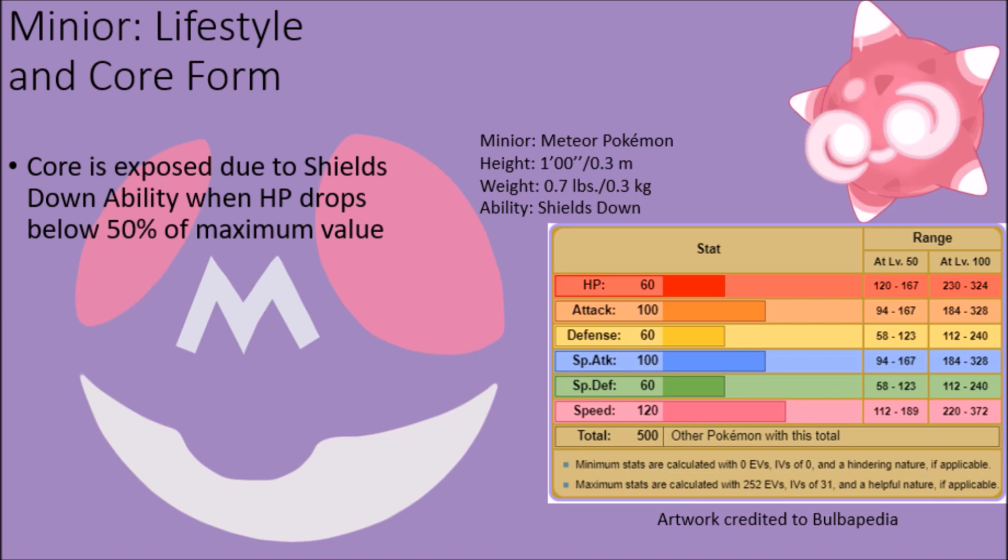In this state, these creatures suffer a severe cut to their defensive stats and thus become highly vulnerable to attack, but on the upside, this also frees them and allows them to maximize their overall damage output, effectively swapping the values of their base offensive and defensive stats and doubling their base speed stat, making them incredibly nimble and among the fastest Pokémon of their type.